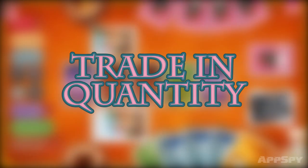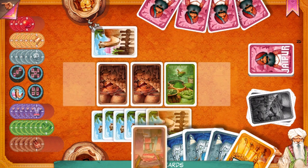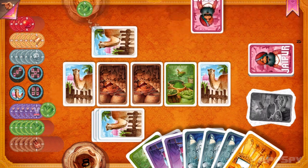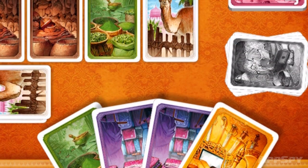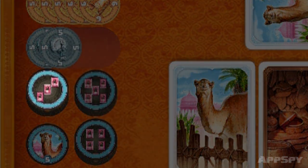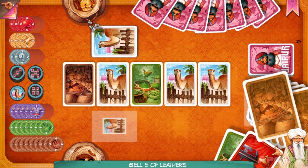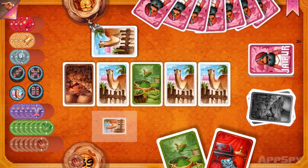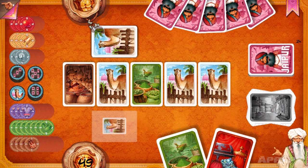Trade in quantity. You can sell an item on the marketplace when you have two or more of a particular card. However, trade three of any item and you'll get a bonus of three points on top of your profit. This goes all the way up to a five point bonus for a five card trade. Though it's not always possible to trade this big, these bonuses really make it worth holding out for that third card.